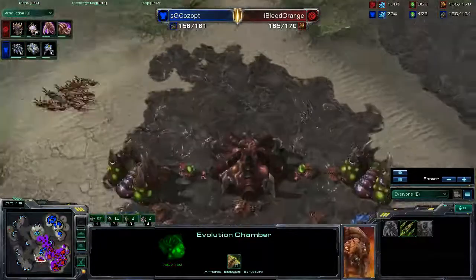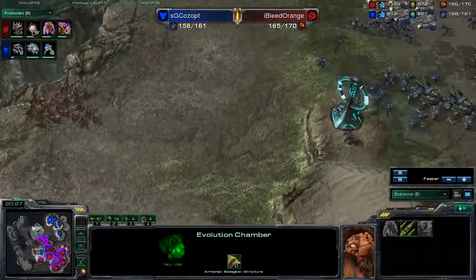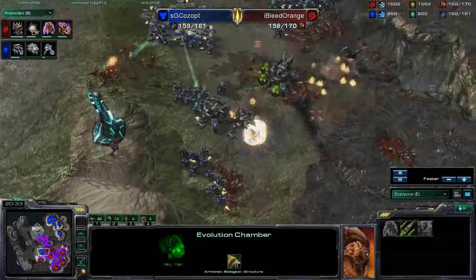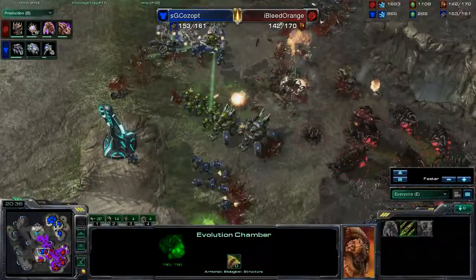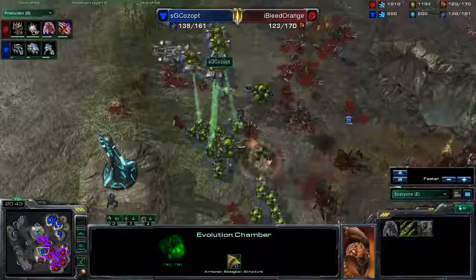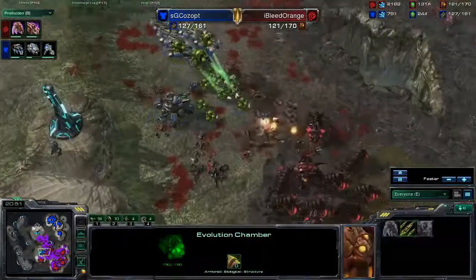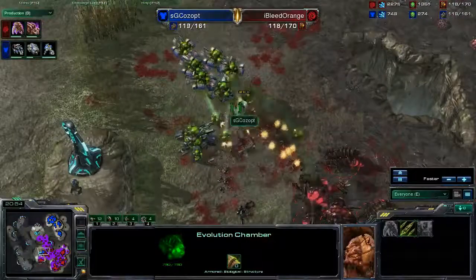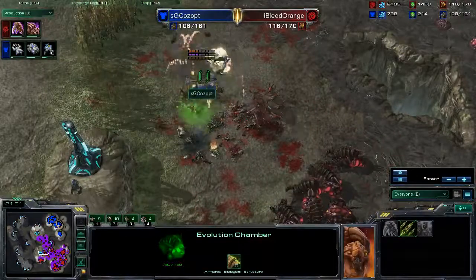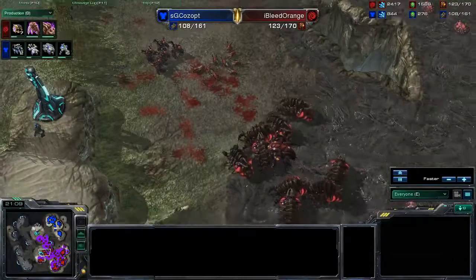I wonder what he is doing with these zerglings — it looks like he's going to try and flank this army, attacking both sides, which is a great method. That is an excellent Fungal Growth by I Bleed Orange that hit everything right there — these guys are stuck. There's another great Fungal Growth! These are just some excellent Fungal Growths. Then the Infested Terrans are going to clean up the rest of this army, and these Medivacs are also going to go down. That army just got completely cleaned up. I would love to see I Bleed Orange push out right now and take out this third.